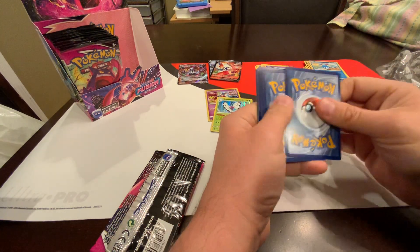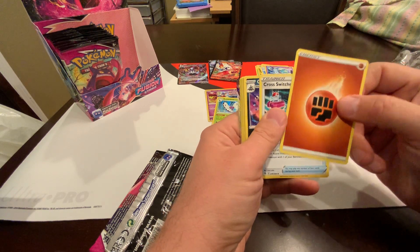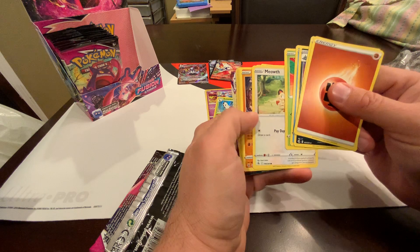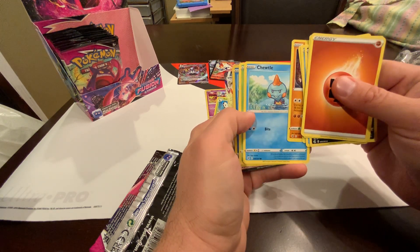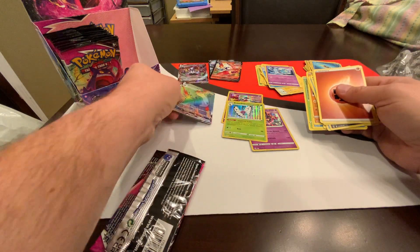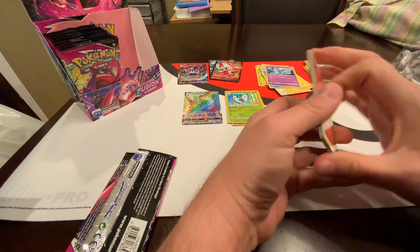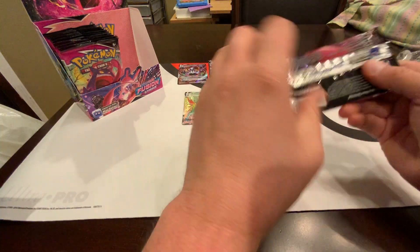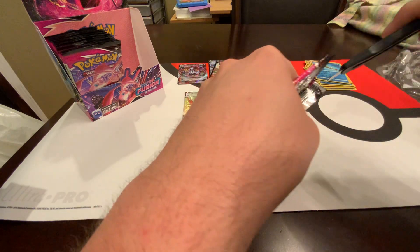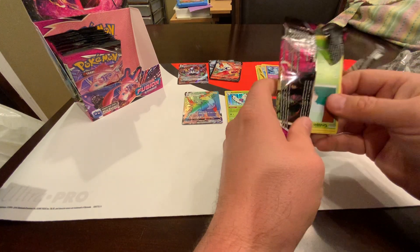We have a hit. Hopefully it's a good one. Okay, it looks like it could be huge — please be something amazing. Oh my god, it could be something really good. I'm seeing a lot of shine and it's a rainbow of some sort. Ugh — Boltund VMAX. Of all the VMAXs, you get Boltund. Of all the secret rares — ugh, this box is awful. Is this the box I got from eBay? I think it was — from a seller who probably got the case hit and then sold the box.